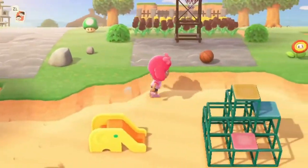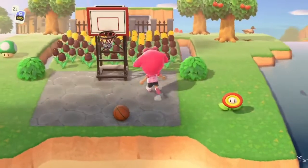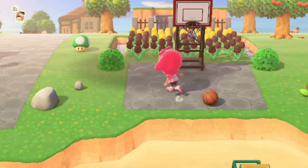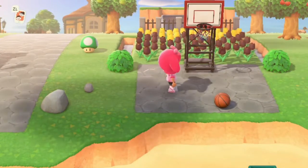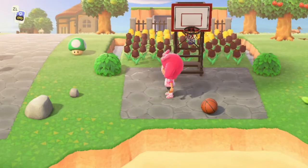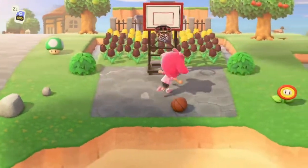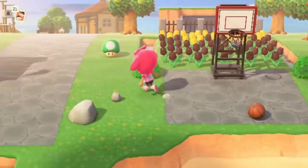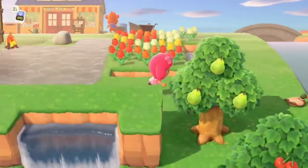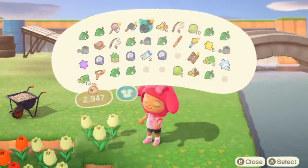I'm thinking about what I'm gonna do with some of these areas. I'm probably gonna change this basketball court to something else, or I might just find a custom design - if someone has a basketball court design I could make it actually look like one, because this stone ground looks kind of plain and isn't really a basketball court. I'm just gonna have to find a design basically.